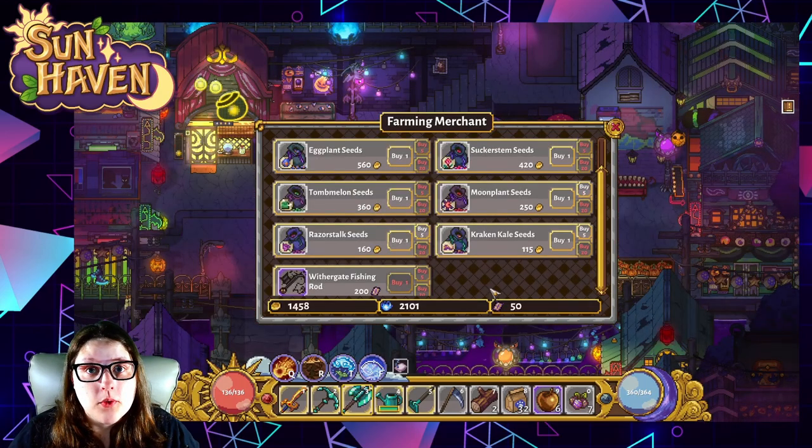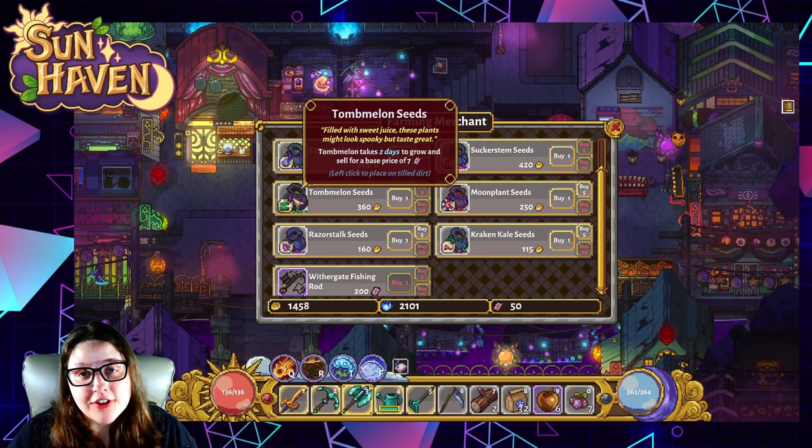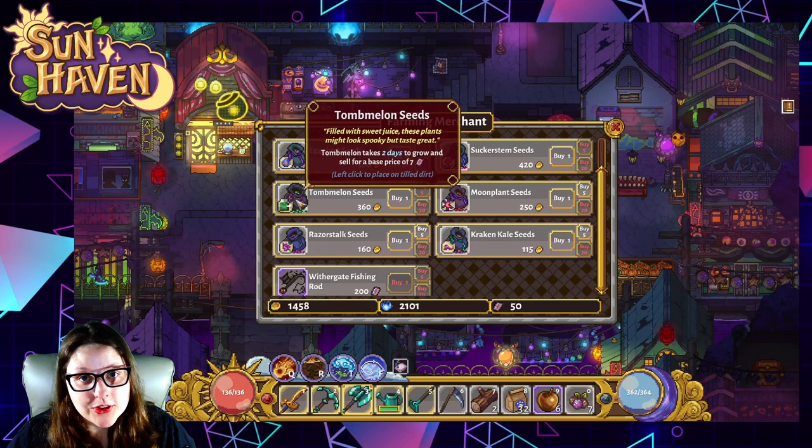In Withergate, there's only one crop you have to be concerned with and that's tomb melons. You can buy these from Christine just below the apartments in Withergate.